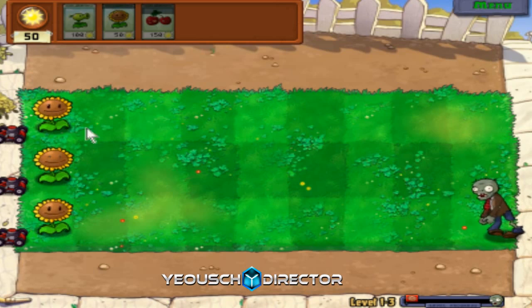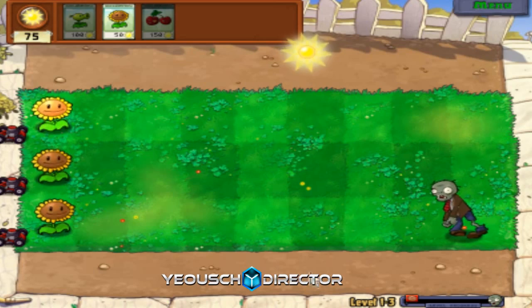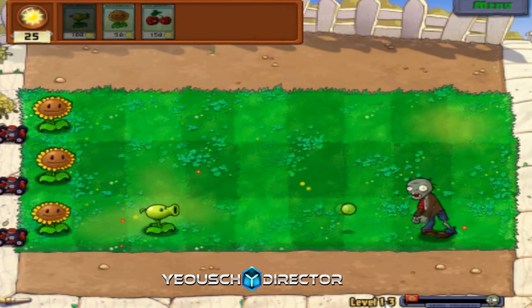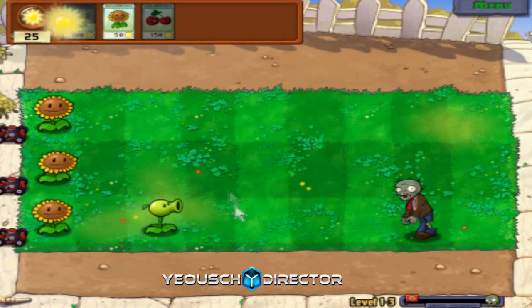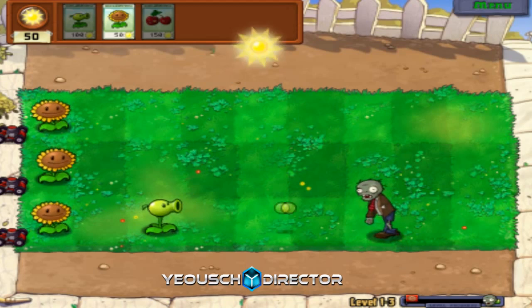We do get a new plant or item at the end of every single level. There are ten levels in each world and five worlds in total - I think it's five worlds.